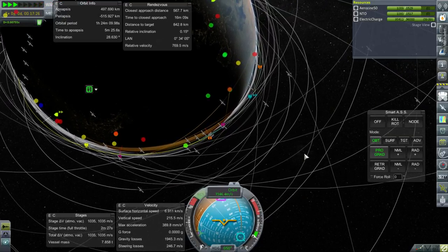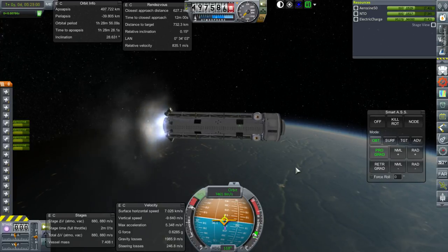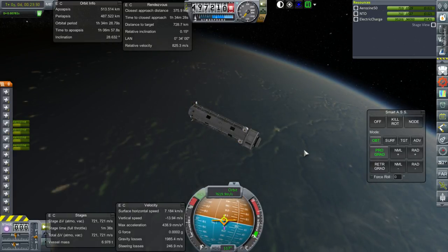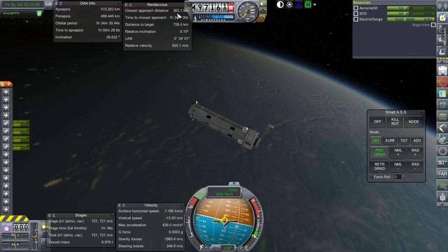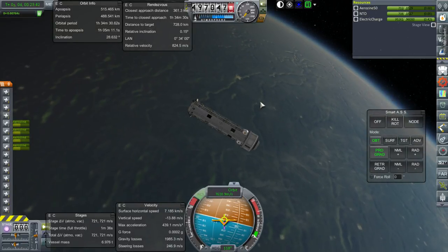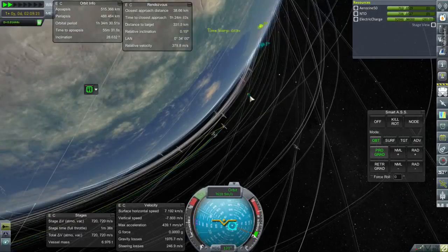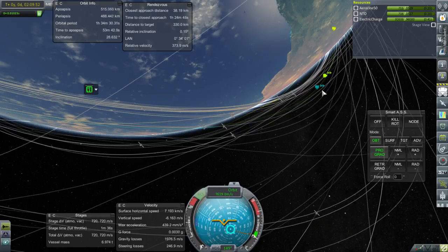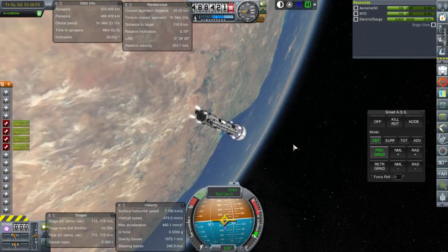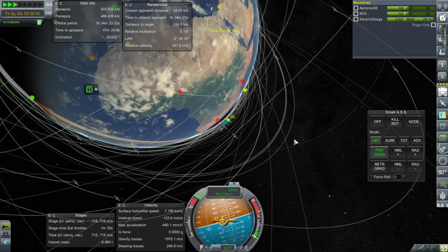I don't want to extend the whole solar panel array assembly just yet. We'll have to temporarily boost to a higher orbit than the station. We're not that far away — station's there. That's pretty close to getting us a rendezvous in two orbits. Close approach distance is 360 — that's half the distance to target, so the next orbit will presumably close the other half. Let's do that, but monitor the electric charge carefully.